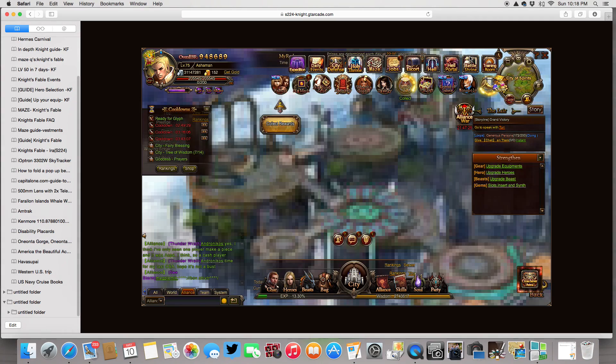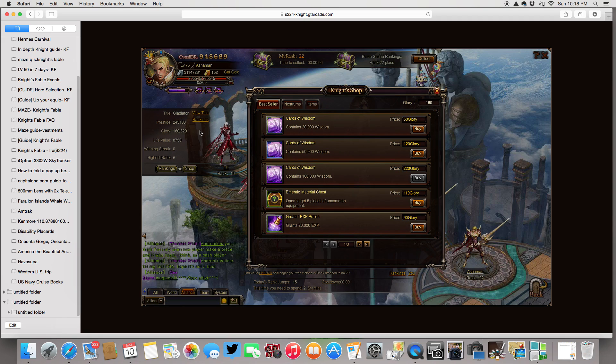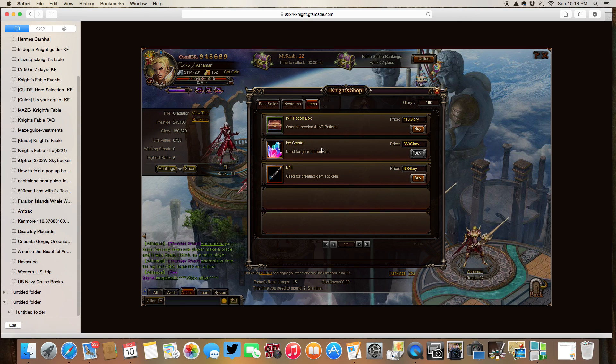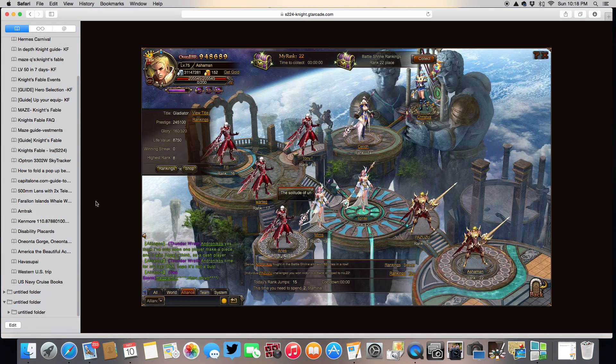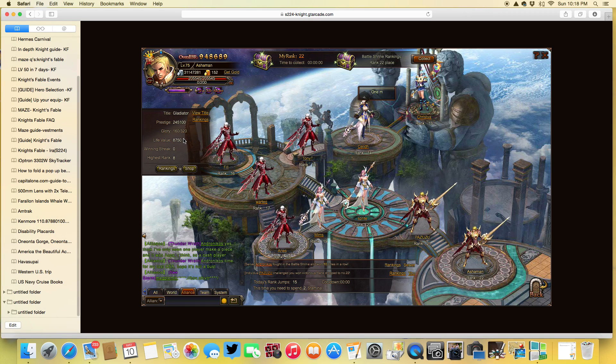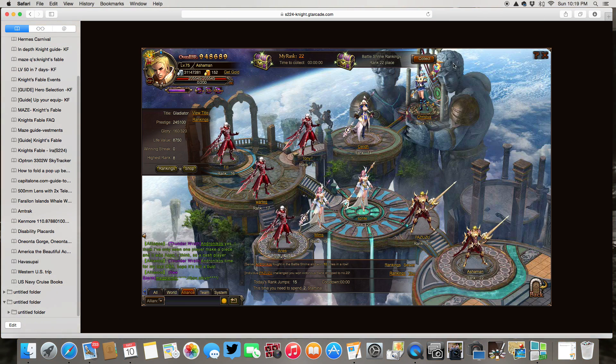Another way to get ice crystals is in the battle shrine — I can go to the shop. Once I can hold 330 glory, I can buy ice crystals for 330 glory. But that's a lot of glory — it would take me about three days to get that much, which is a long time to wait for one ice crystal, and you just saw how fast they can go. Right now I can only hold 320, so I'm one promotion shy of being able to hold enough to buy an ice crystal.